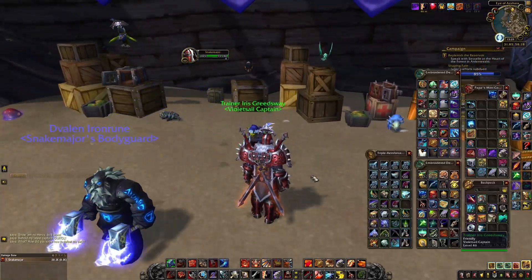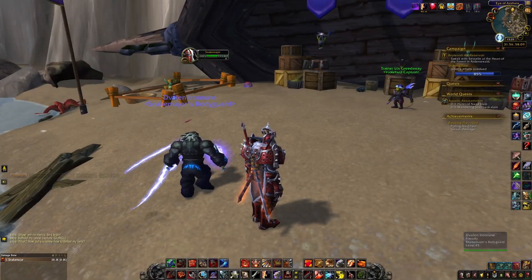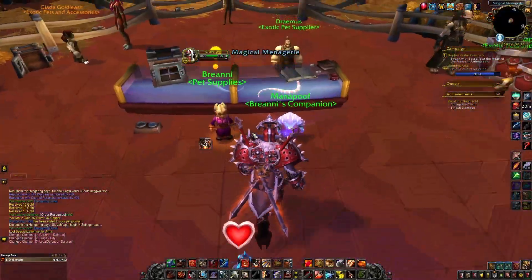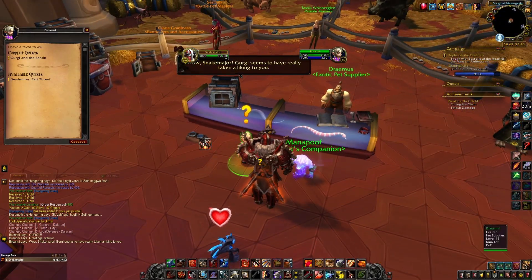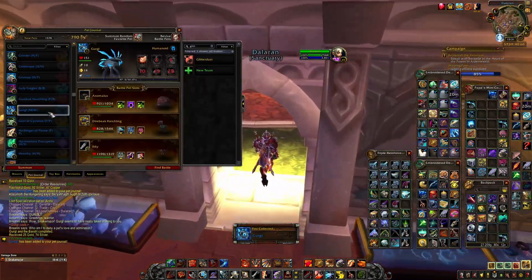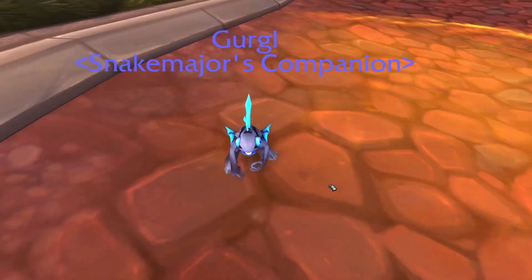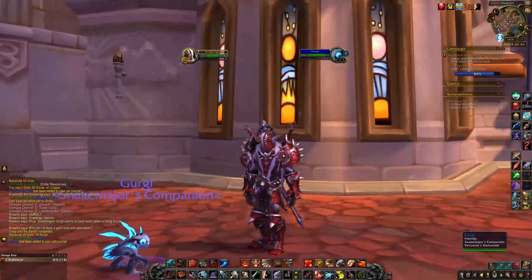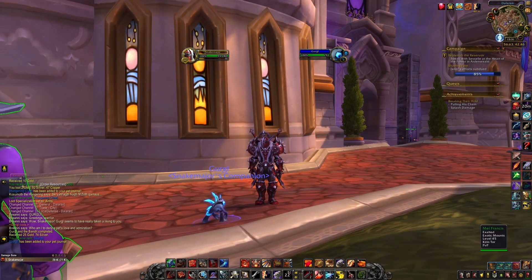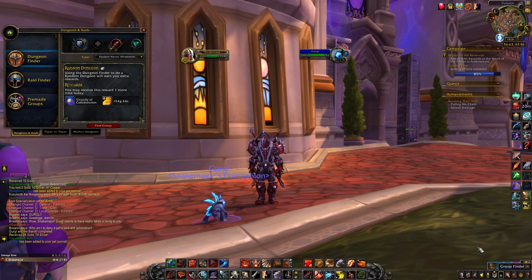Once you pick up Gurgle you're gonna have to fly back to Dalaran and hand it in — there you have it. A cute little fella that you're probably never gonna use in battle, but he's nice. I like his colors. So yeah, there you have it — quite a nice, quite unique pet. Congrats, and that's it. I hope you liked it and found it useful. Till the next video, take care, bye bye.